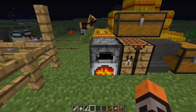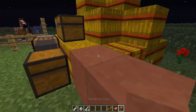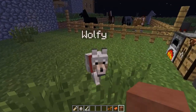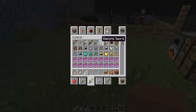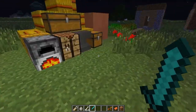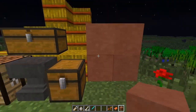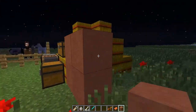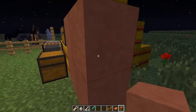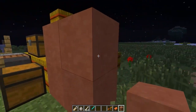As I smelt the clay, it made a new block called hardened clay. This is purely aesthetic — it's a better form of clay. You have to use a pickaxe to mine it, unlike normal clay which you can punch, and it's much stronger than the original clay.